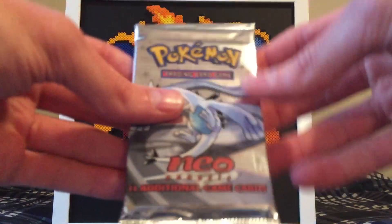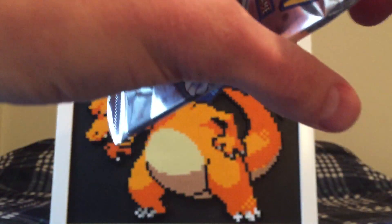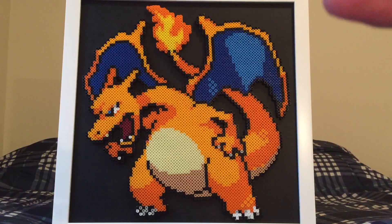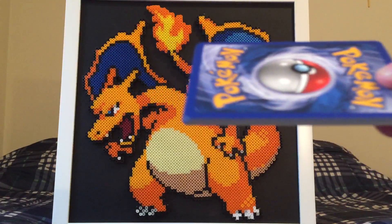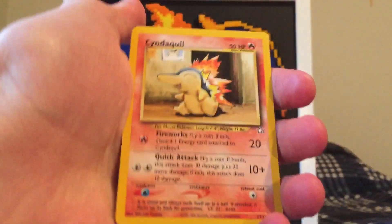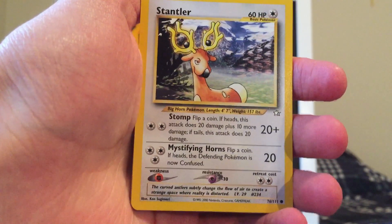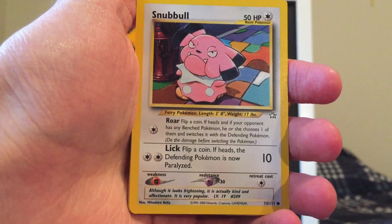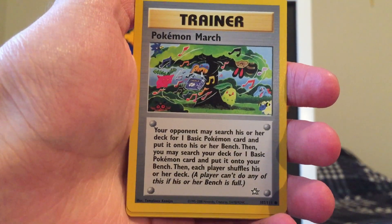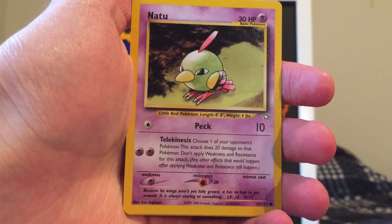Let me cut the top of this. There we go. I'm just going to go right from the first card, which is a common Cyndaquil — again, we got two of those now. We got a Stantler; I think I actually had this card back in the day, one of the few Genesis cards I had. We got a Snubble again — getting a lot of duplicates here. Pokemon March, Berry — a lot of the same cards. Hopefully we'll get the Holo again. We got a Natu.